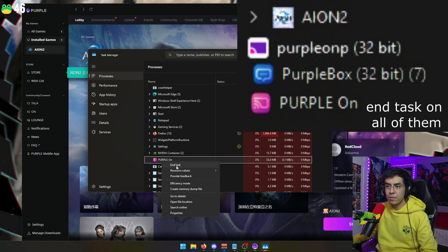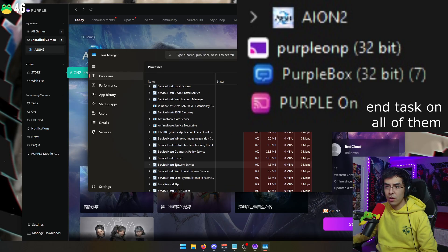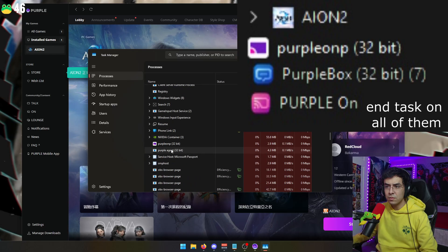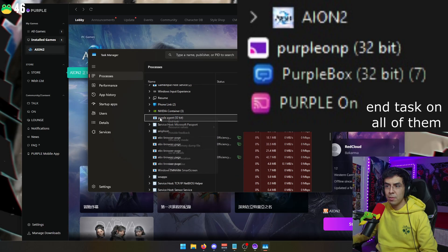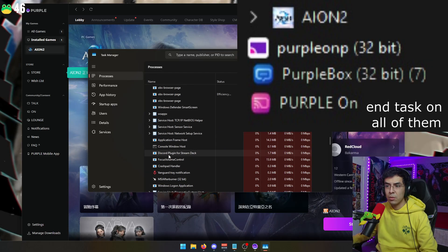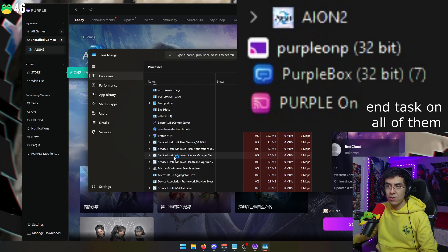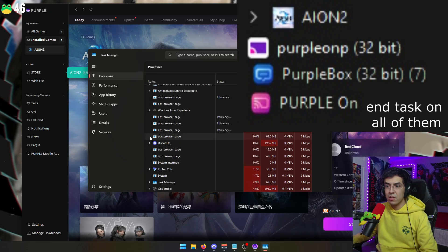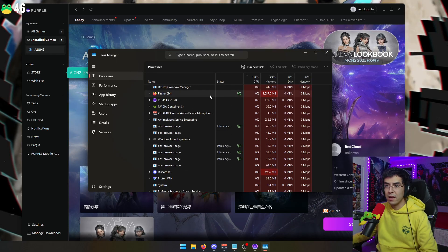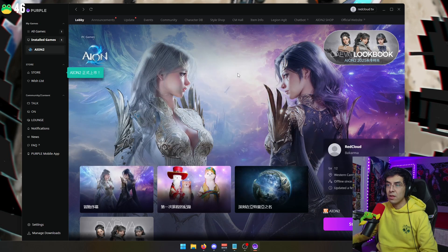So Purple On — End Task. Then we're also going to look for the other Purple: Purple on NP, Purple Agent. And then if Ion is launched as well, if you see Ion 2 — I'll put that icon up on the screen here — if Ion 2 is there, then you also go ahead and delete that process as well.